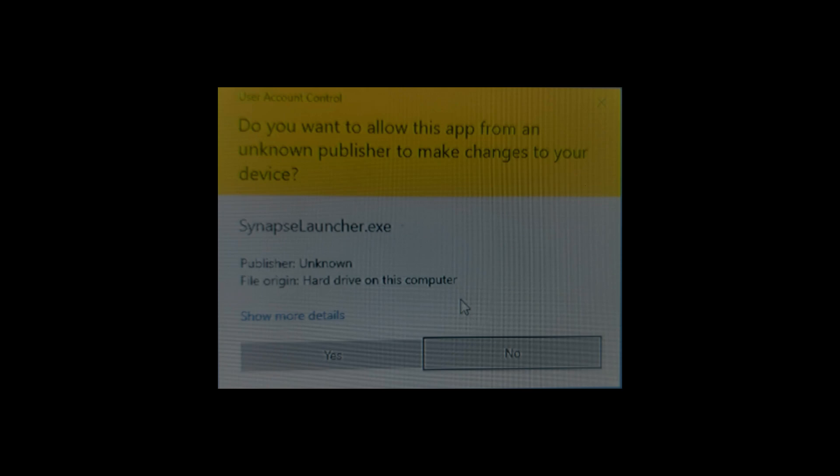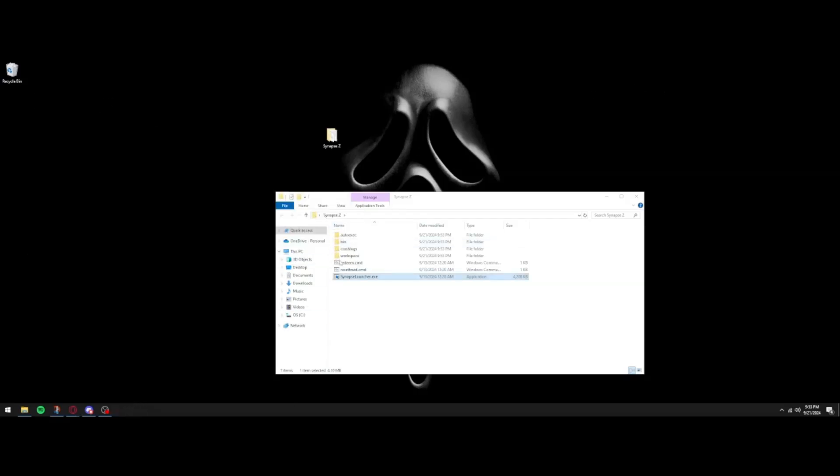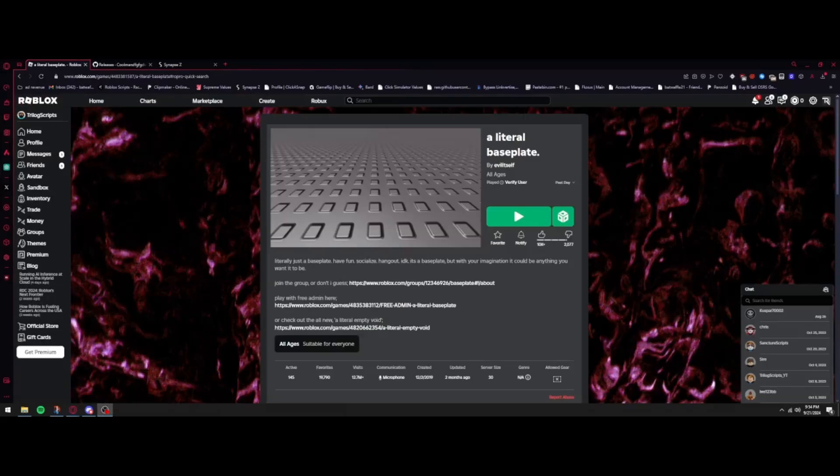For now, press the launcher. It'll prompt you asking if you want to allow this app from an unknown publisher to make changes — press Yes. After that, your command prompt will open and download updates. Once everything is open, you'll see a bunch of settings and folders. The next step is to actually use it, so we'll load into a game. When you first download it, it will ask you to import your key.